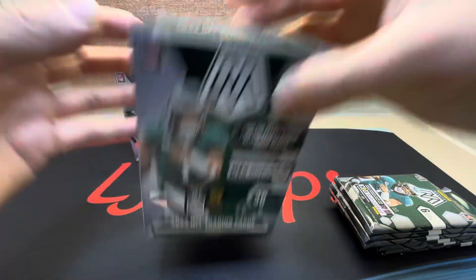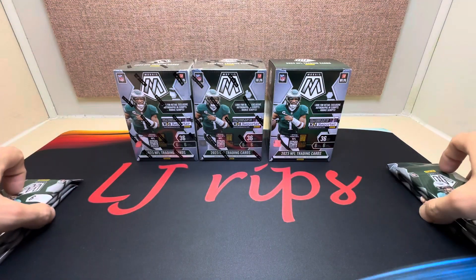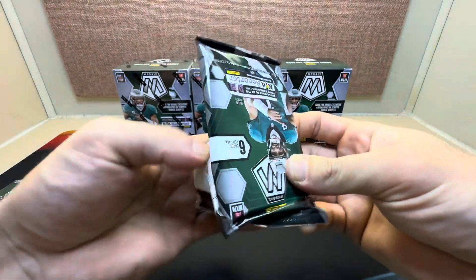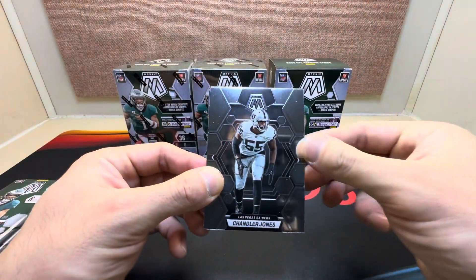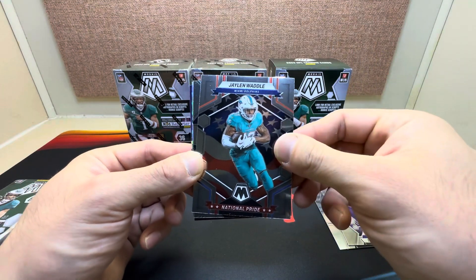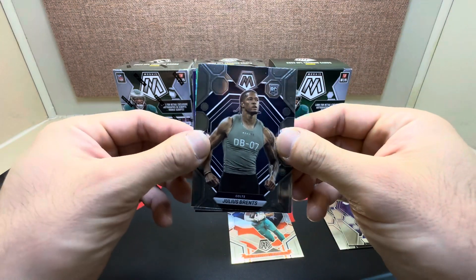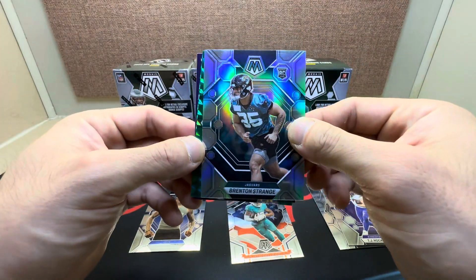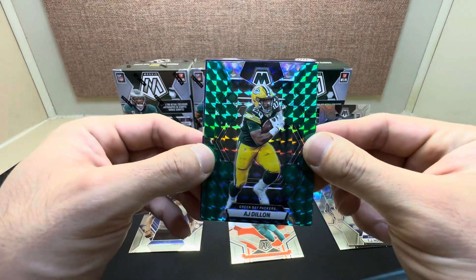First box, security tag came out of that one. Here we go, pack number one. We got Chandler Jones, TJ Hockenson, National Pride Jalen Waddle, Julius Brents rookie — nice silver — Brenton Strange for my Jaguars, rookie. And we got AJ Dillon on a nice green color match.